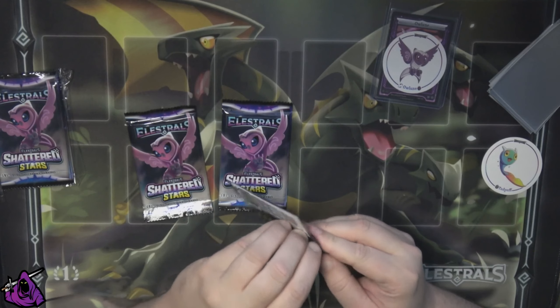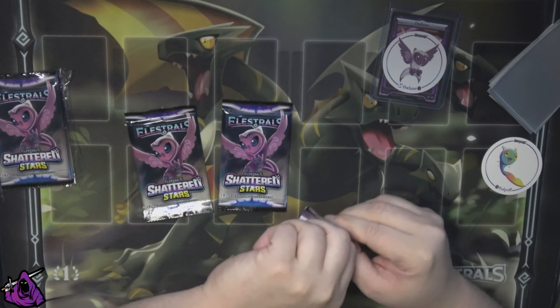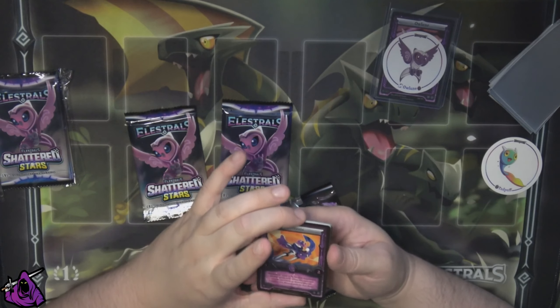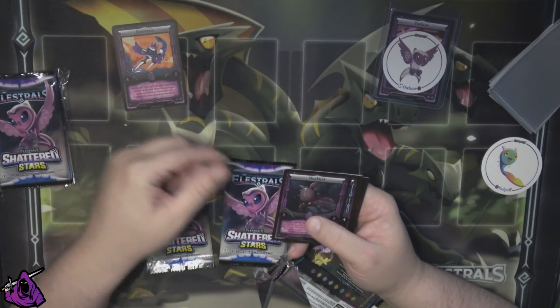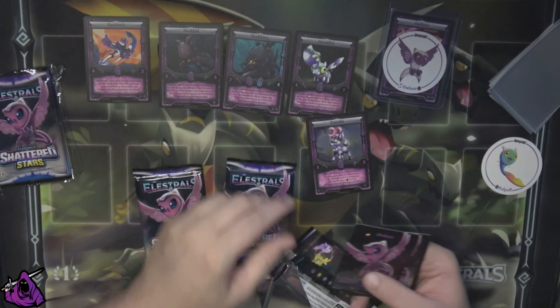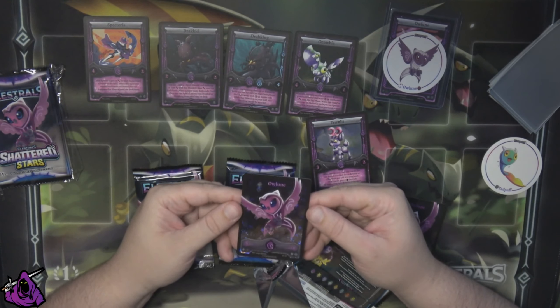Let's probably pull at least one of each. Maybe get that reverse rare first — a Stellar — that'd be great. These commons look pretty good too: Specteris, Drag King, Drag Kid, Drag King, Navi Farmlet. We're going to start off with a full Polar Owl Moon, which looks great.